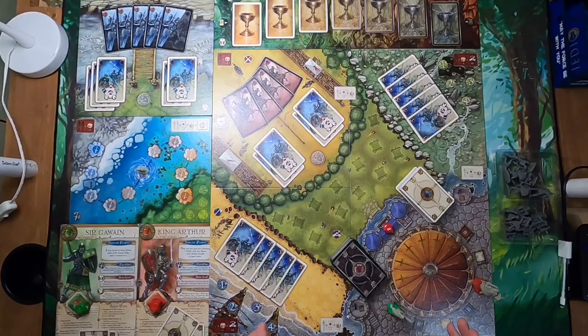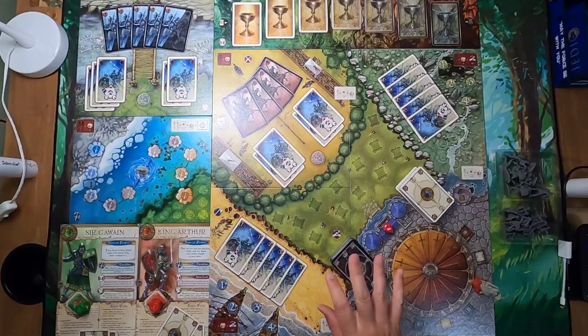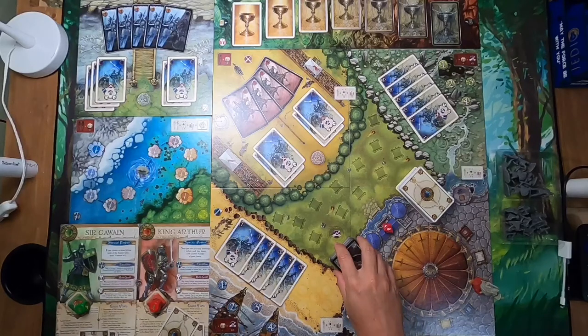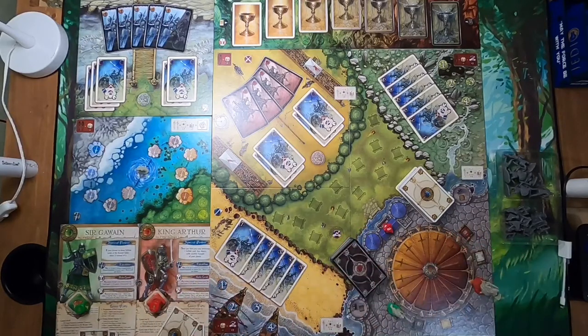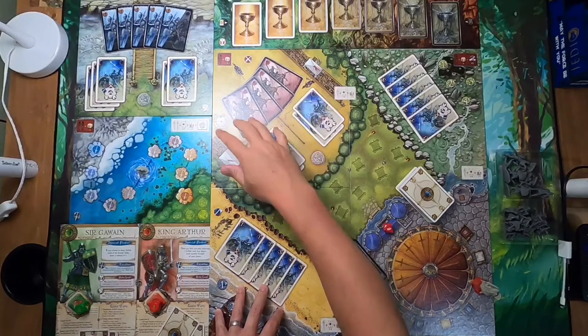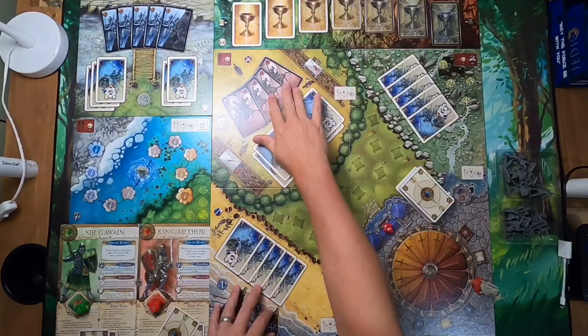The game is very straightforward and simple, broken down into two phases. Everybody starts their turn with what is called the Progression of Evil. You have three choices during this step. The most common is to draw the top card off the deck and do what it says — a lot of them will say place a card on the Black Knight, adding to his total.